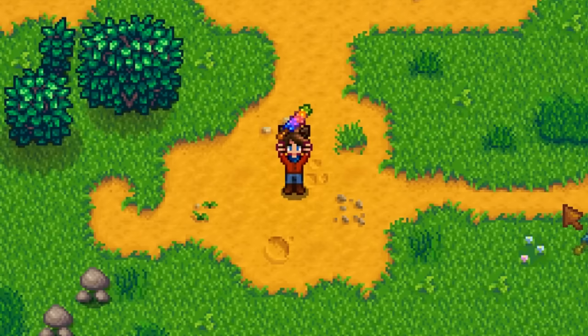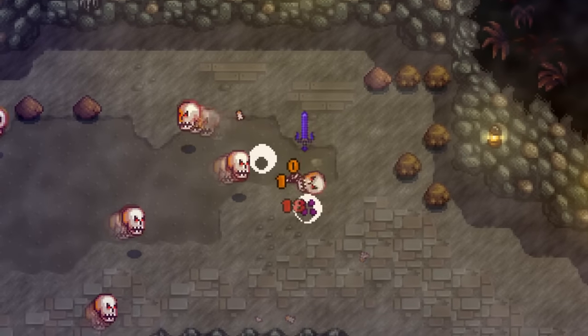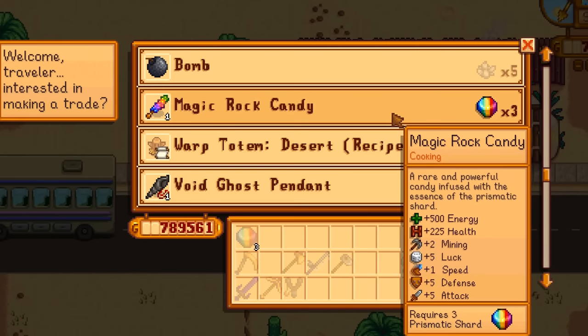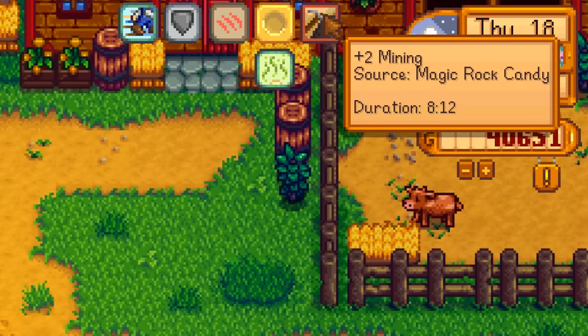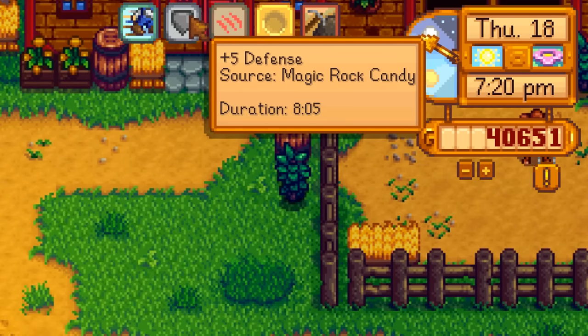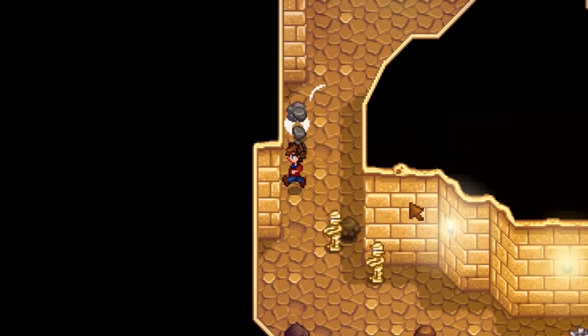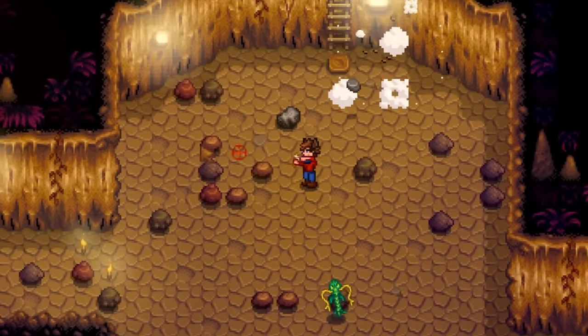I don't think I could make it through without mentioning the magic rock candy. There are many ways to obtain this item — it's a one-time gift for donating 90 items to the museum, it's a 0.12% drop from haunted skulls, or you can trade three prismatic shards for one at the desert trader on Thursdays only. So what's all the hoopla about? It gives plus-2 mining, plus-5 luck, plus-5 attack, plus-5 defense, and plus-1 speed, and that buff will last a little longer than 8 minutes. Having one of these alone can turn a 50-floor run in the Skull Cavern into a 100-floor run. You'll be getting so many staircases, so many gem nodes, and demolishing every enemy in your way.